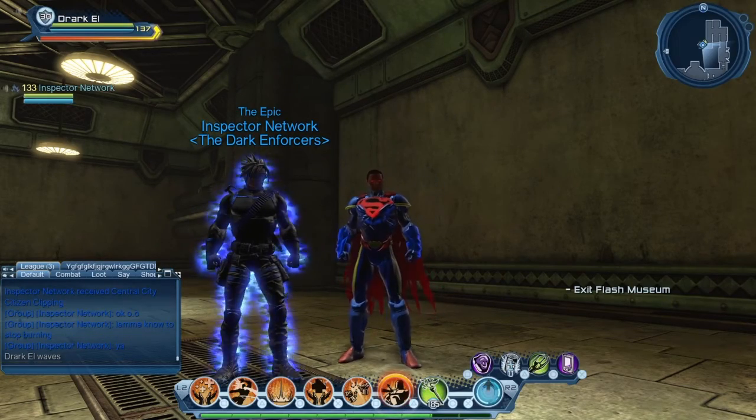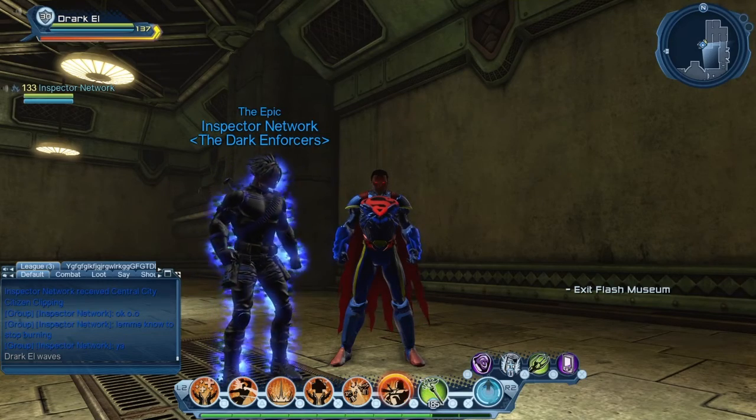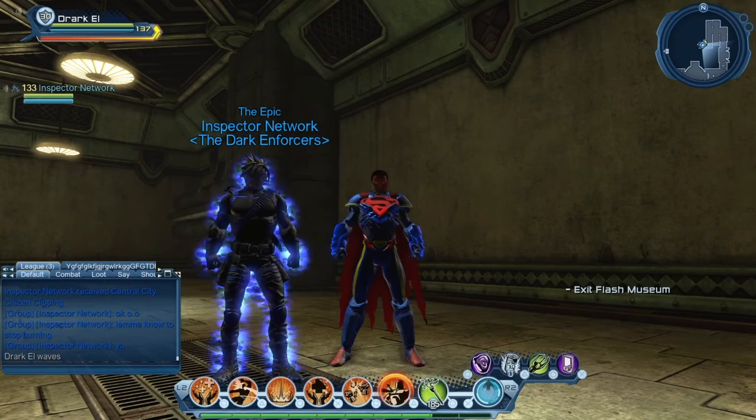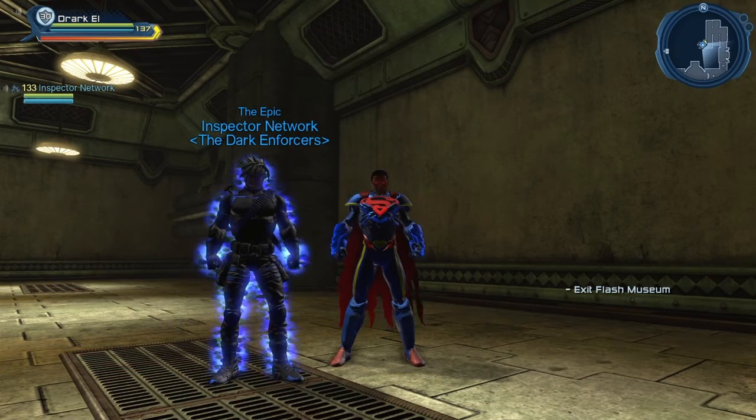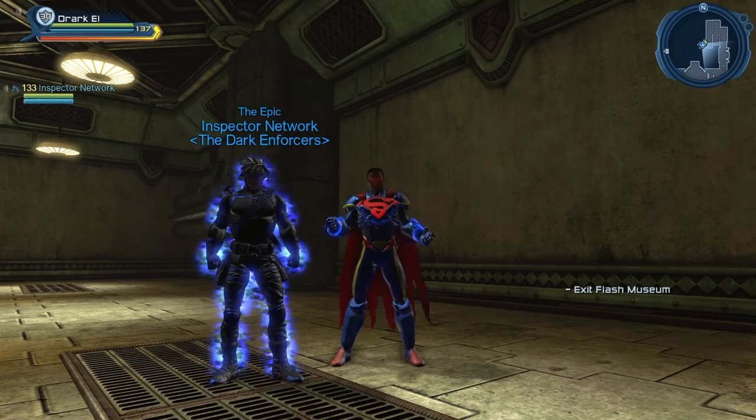We're doing a feat known as Rogue Red Balloon that takes place in the tier 7 duo known as Flash Museum Burglary. This feat involves you fighting all of the Rogue Red Balloons that have strayed away from the souvenir station, which you pass by if you actually do the instance. These balloons are literally everywhere, so I'm going to show you where they're at.